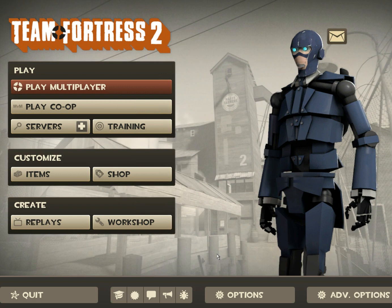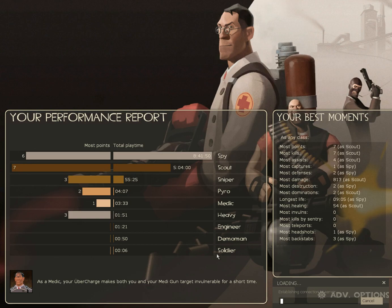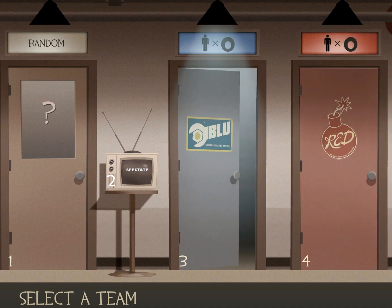So first I'm going to show you how to set up your own offline server. You just type in 'map', then 'map cp_' and then the name of what you want. So let's do cp_degrootkeep — or a similar map — and then it'll join you. This takes a while. All right, continue — see, no one's there, no one's in here.